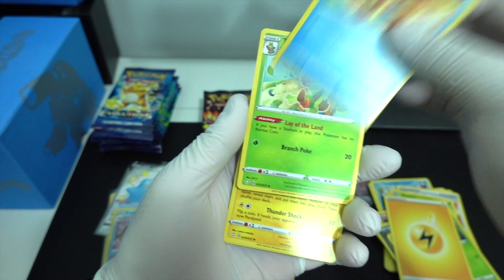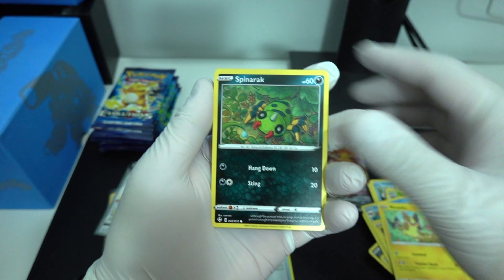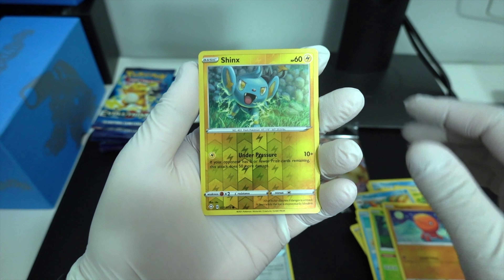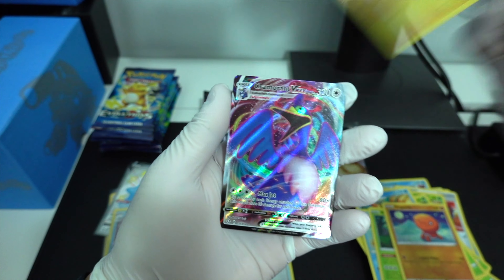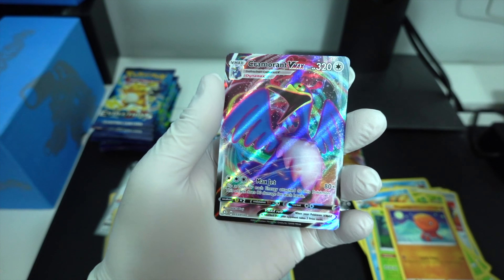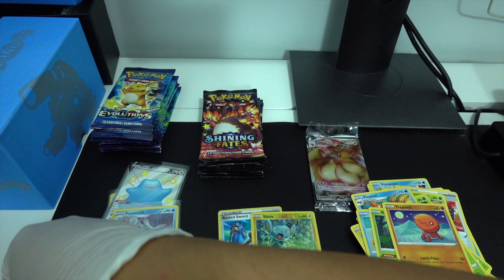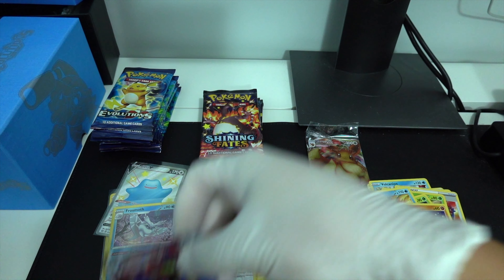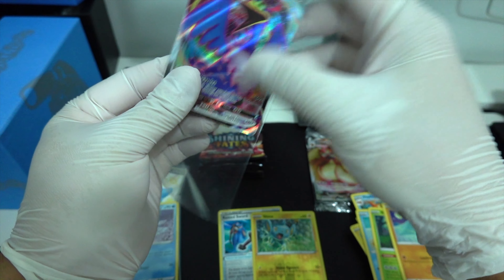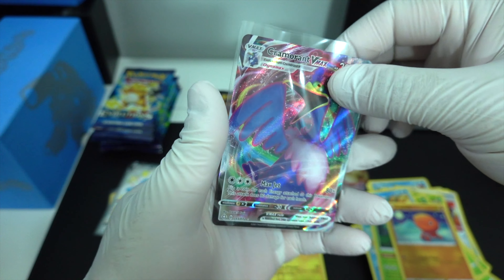Electric, Rotom, Ropeco, Spinarak, Rotom Rounded — shines — Reverse Hollow, and a Cragmaw VMAX. So that's two full arts. That might be it, hopefully for another one, but that might be it. There it is — cool looking card.